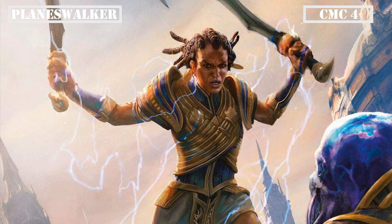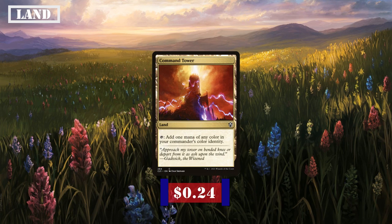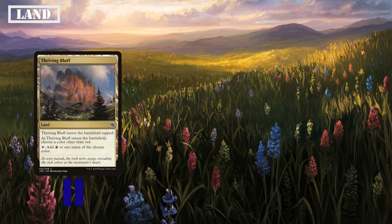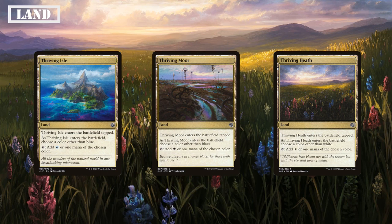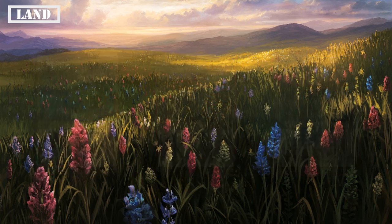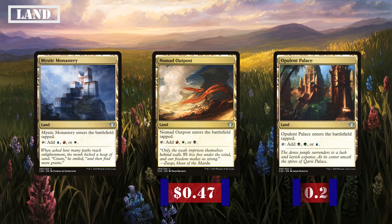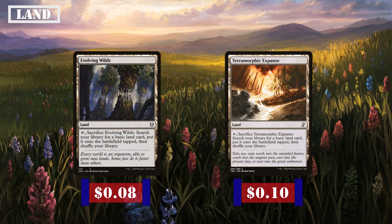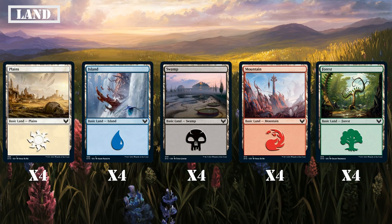That's it for our Planeswalkers, so let's move on to our land base. It's mana lands all the way down this time, starting with Command Tower, which taps for any color in our commander's color identity; Exotic Orchard, which taps for any color an opponent's land would produce; the five Thriving lands — Thriving Bluff, Grove, Heath, Isle, and Moor — all coming in tapped and tapping for their own color or a selected color. We're also running the five-color tri-lands: Crumbling Necropolis, Frontier Bivouac, Jungle Shrine, Mystic Monastery, Nomad Outpost, Opulent Palace, and Sandsteppe Citadel — all coming in tapped and tapping for 1 of 3 colors. Finally, Evolving Wilds and Terramorphic Expanse let us fetch basic lands, rounded out with 4 each of Plains, Islands, Swamps, Mountains, and Forests.